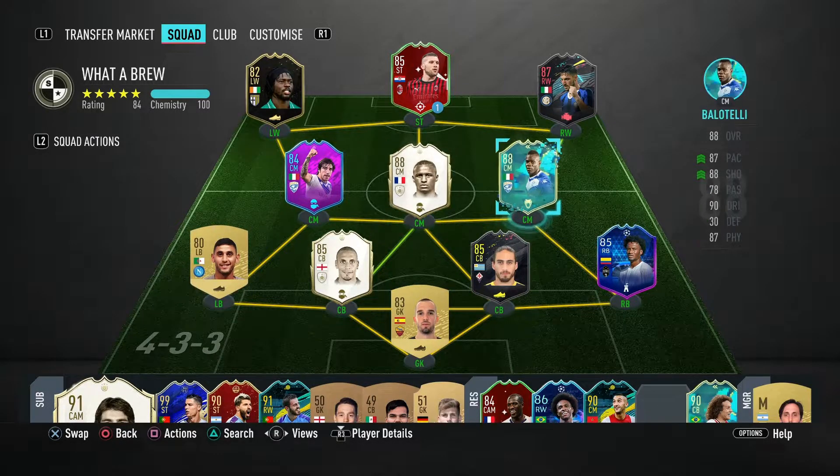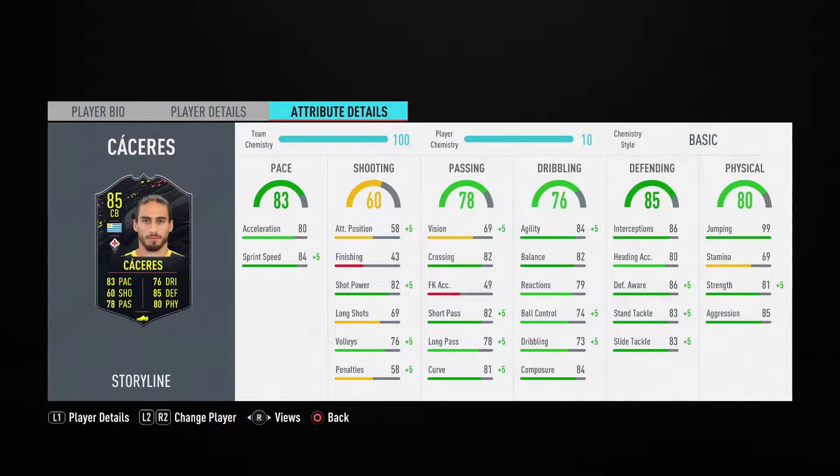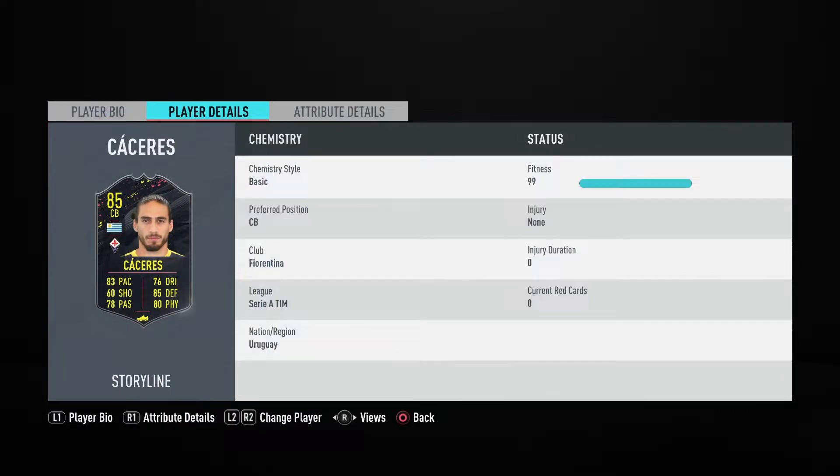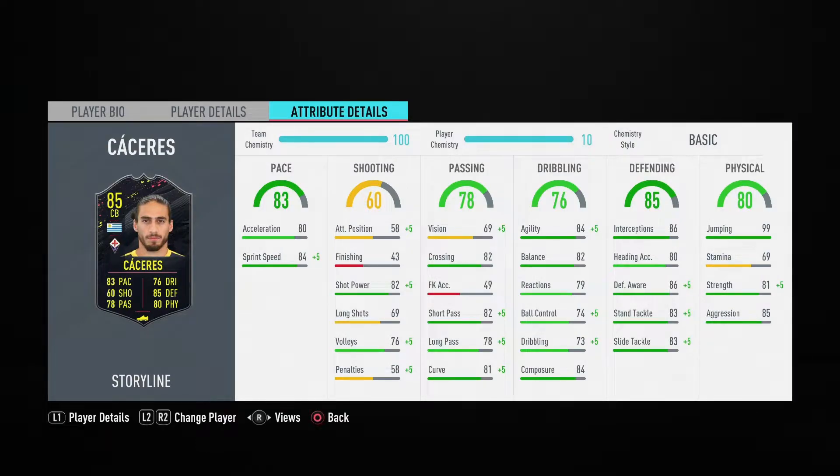You can also link him with Serie A players and icons. His card has 83 pace, which is good for a center back. He is 5'11" which is quite short, but jumping in this game is pretty useless so it's not too bad. He has medium-high work rates and three-star, three-star on his right foot. His defending and physicals are good. I'm thinking what chem style to put on him — let's go check on futbin.